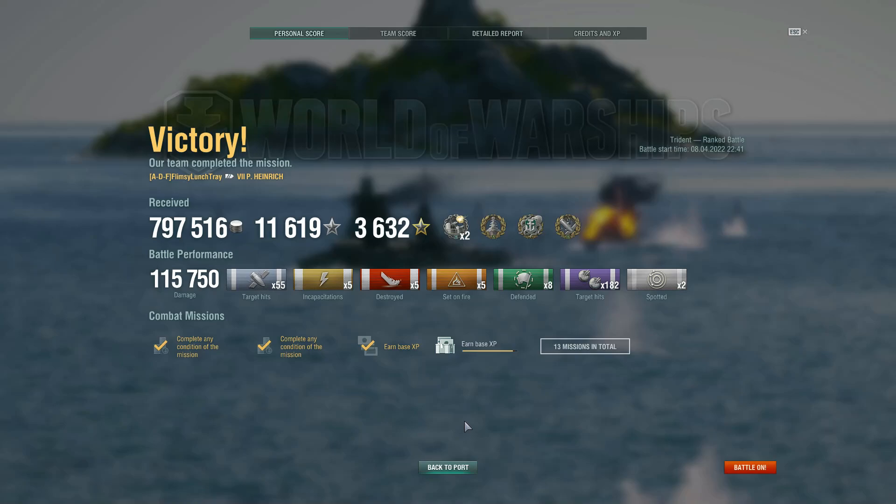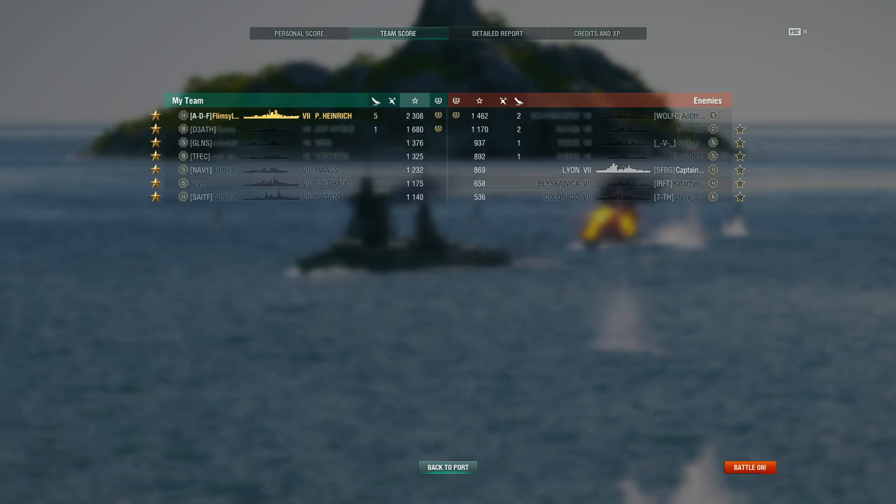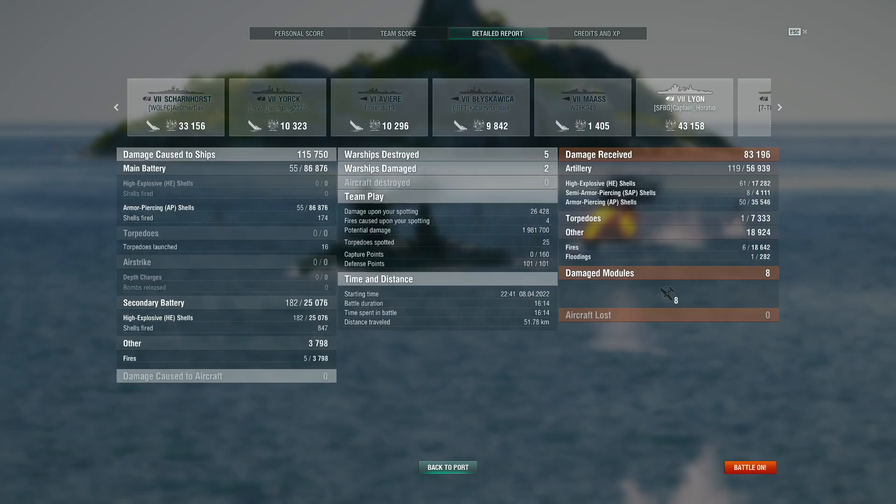We got two Close Quarters Expert medals, Dreadnought, Kraken Unleashed, and High Caliber with 115,000 damage. You can see 182 secondary ribbons and 8 defended. That set-up positioning when enemy ships are pushing into you is really ideal with the Prince Heinrich. Even when you're showing your belt you can usually bounce a lot of incoming fire, but the enemy Leon definitely took advantage of the stern weakness — so you have to be conscious of that. We finished with over 2,300 base experience and five kills, with ARP Miyoko getting that enemy Colorado earlier in the match. Almost 2 million potential damage.